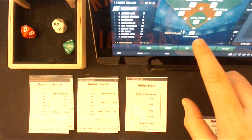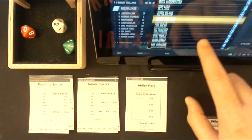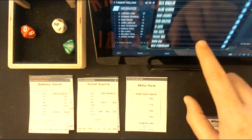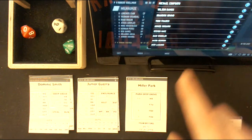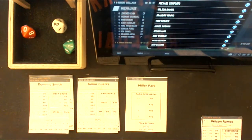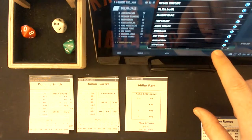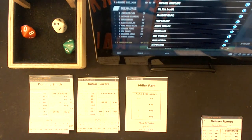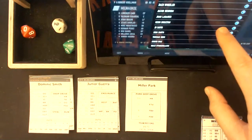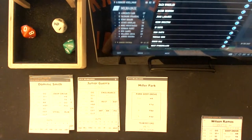So now Dominic Smith comes in to hit. I don't have much in my bench — I think I have four players on my bench: one's a catcher, one's a righty, I have J.D. Davis, and I have Dom Smith. Basically a four-man bench. I think I have Thomas Nito in there, and he's a right-hander. So I have three right-handers and one lefty — I don't have a lot to mess with. I could save Dominic Smith for later and allow a right-hander to face Junior Guerra.